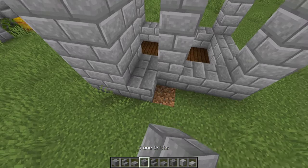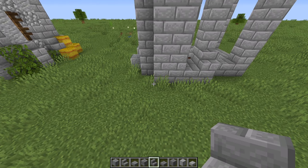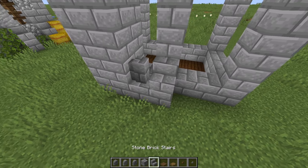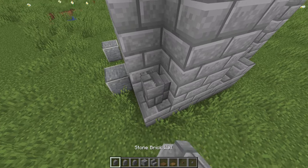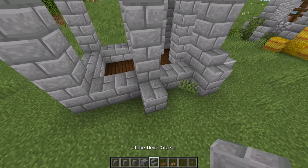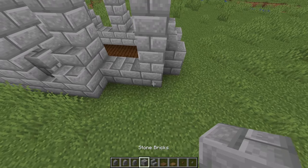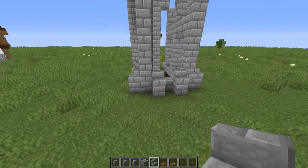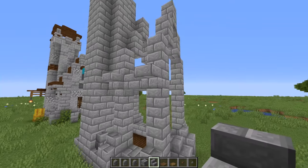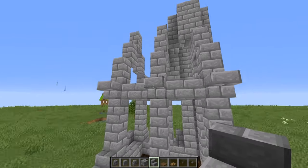Next we're going to the bottom and starting off with two stone brick, then a stone brick stair on top of that. Grab some walls — we're going to go with a stone brick wall on top of that one. Leave this one open, then go stone brick and stair, stone brick and stair, two stone brick, and stairs on top. For the entryway archway, put a stone brick and a stair. Right where these cross over we're going to add some upside-down stone brick stairs, and on the other side the same — stone brick stairs — just like that.